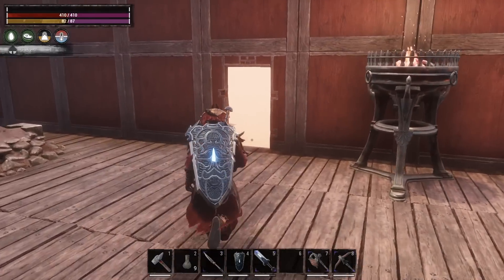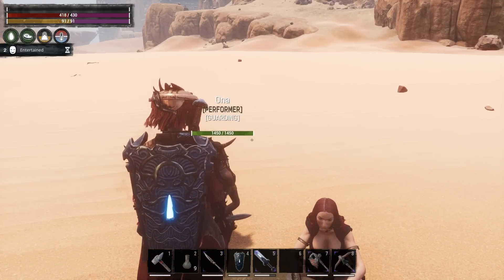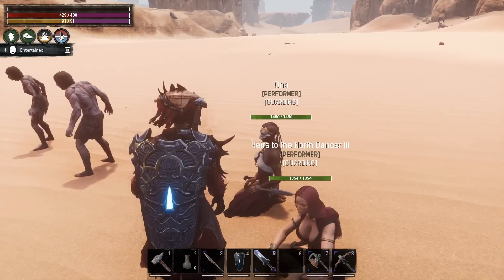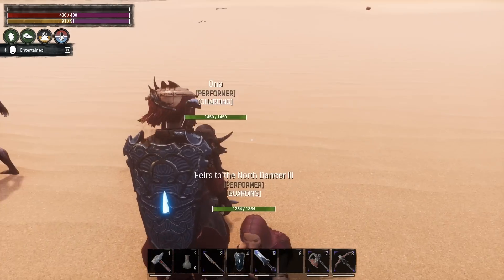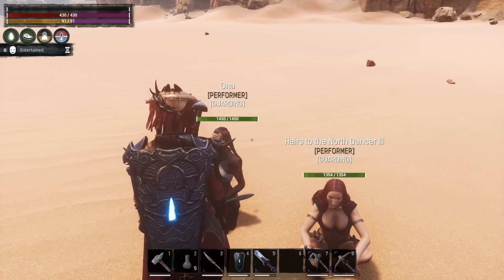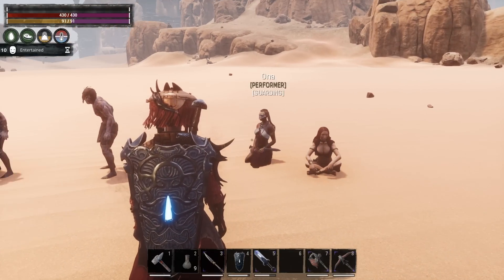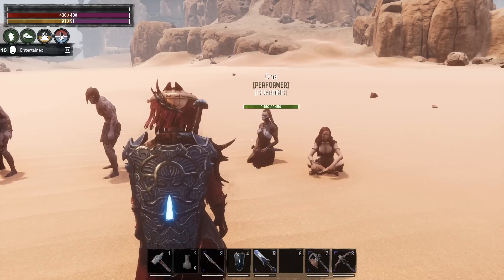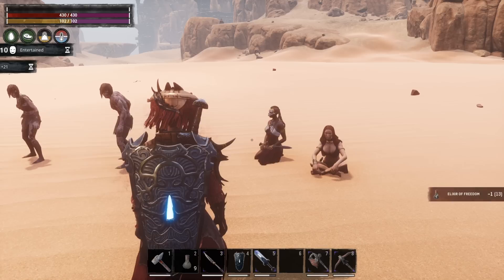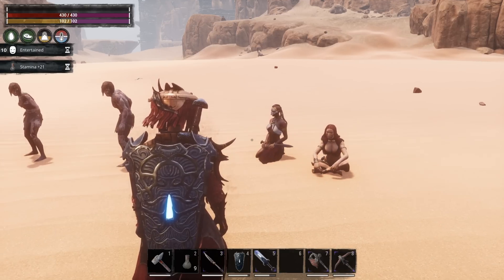Our stamina is relatively low, but we're going to make sure we have all the corruption off us that we possibly can. You'll start at around 50% corrupted to corrupt your stats, then you can stand by a dancer to remove any corruption possible. We're not fully corrupted within our stats, so we can remove some of that. You can see we're at 430 health and 91 stamina. We're going to further boost that stamina with an Elixir of Freedom — chug those elixirs when you're out doing stuff — which boosts our stamina up to 102.